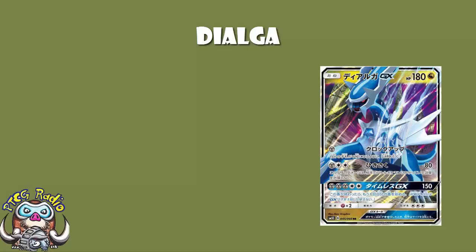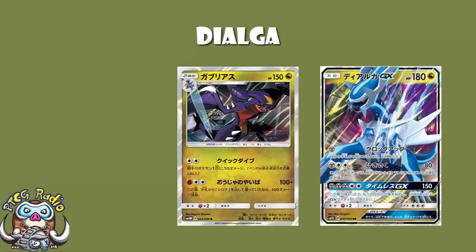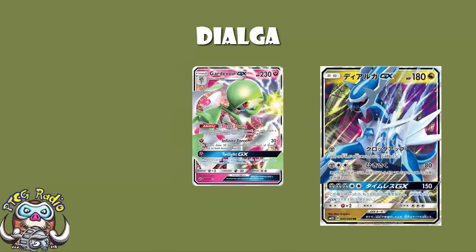This is a Dragon Pokemon, and I'm going to say for this what I said about Garchomp: being a Dragon Pokemon sucks, because it means that you're not hitting for weakness on anything. Dialga is going to be Dragon, or it's going to be Metal. If it's Metal, it's hitting weakness against Gardevoir, which is really good — that is an excellent thing. Not being a Metal Pokemon, being a Dragon Pokemon kind of sucks.